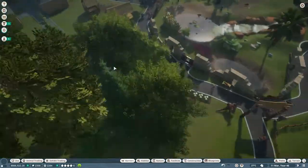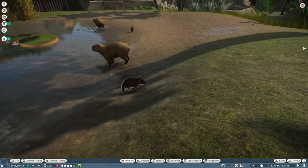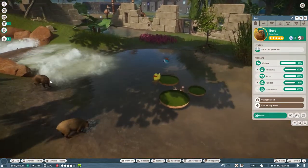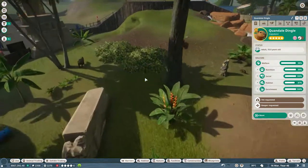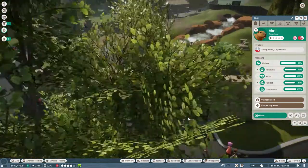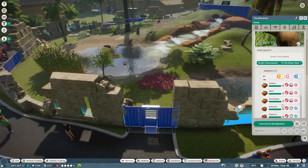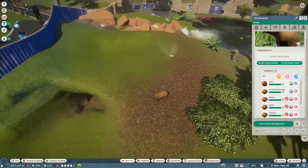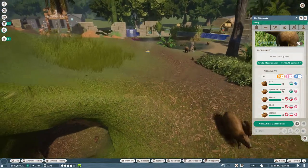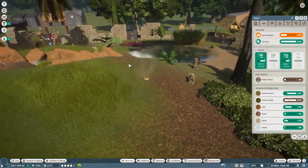We now have a full family of adult capybaras — once these guys decide to get bigger. So there's a full one now. As you can see, they're all starting to mature. Looking at the animals, we obviously still have a few babies, so it's not a completely full adult family, but we've had a batch of capybaras mature, which is always good. We still have quite a bit of space.